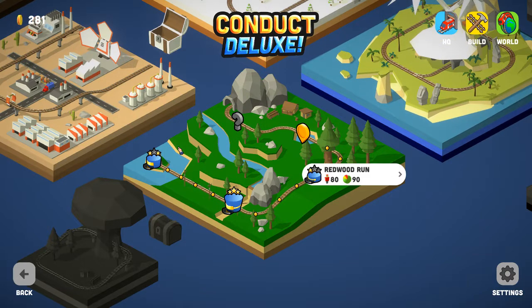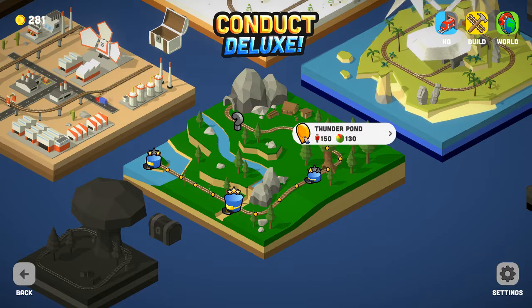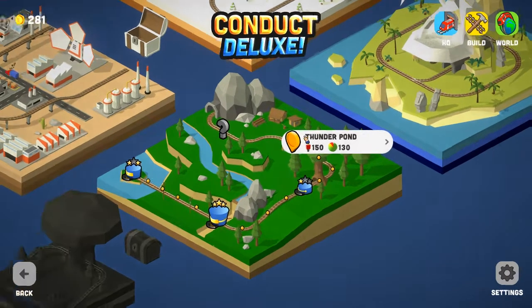Last time around I was partway through this woodland area, and I varied from two stars on the first scenario, three on the second, to one on Redwood Run where I had all sorts of problems. So on to the next one, which is Thunder Pond — move 150 passengers in 130 seconds.